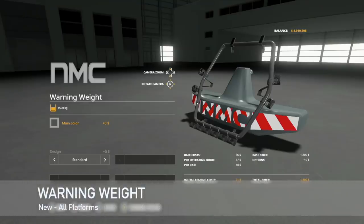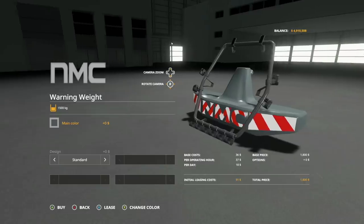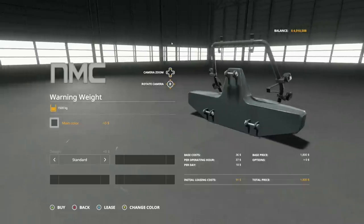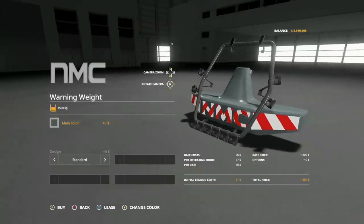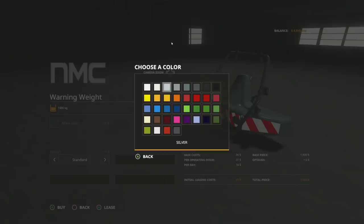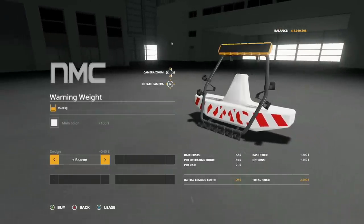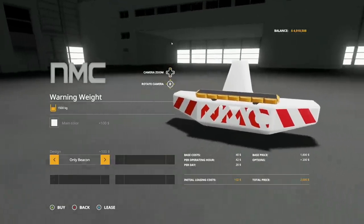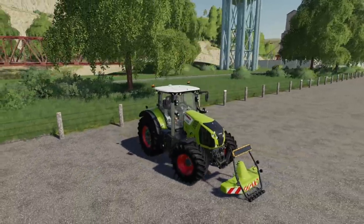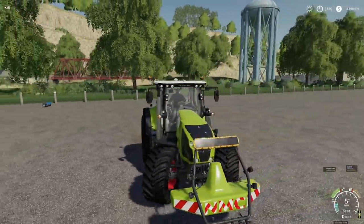Next is something you didn't know you needed — the North Mining Company NMC Warning Weight. It includes a movable roof rack with a beacon bar and lights to fit most tractors, with front hitch options. Design options are standard, with beacon, and beacon only. Weight total is 1,500 kilograms, so it's for bigger tractors with a front lift. All colors are available. Let's jump out and check it out with the Axion 800.